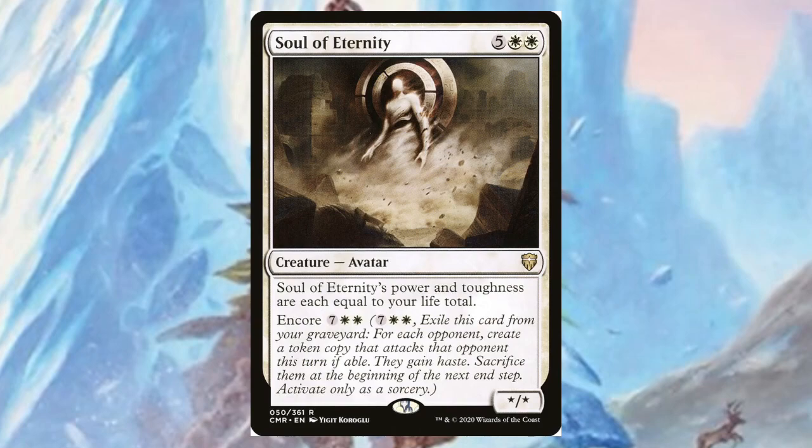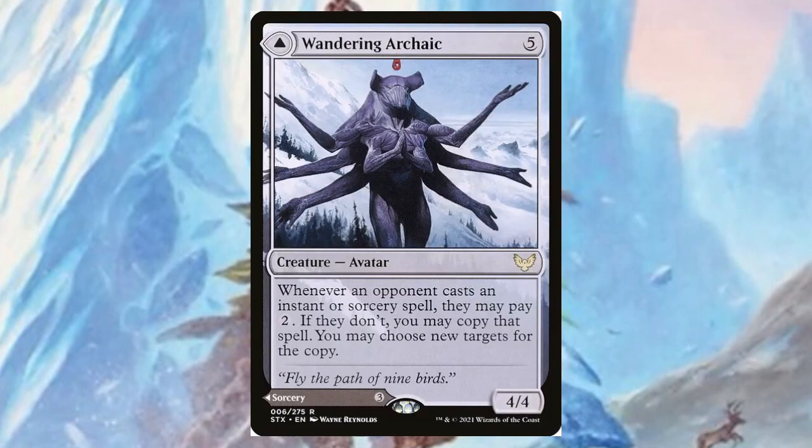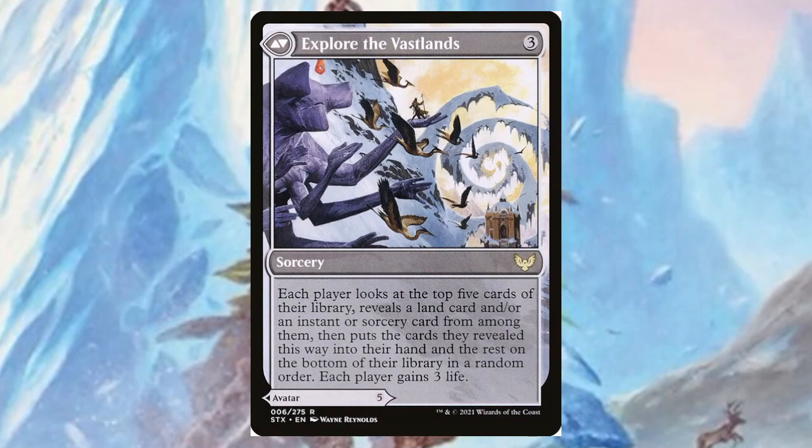Wandering Archaic — for five mana, a four/four. Whenever an opponent casts an instant or sorcery spell, you may pay two; if you do, you may copy that spell and choose new targets for the copy. The back side, 'Explore the Vast Lands,' costs three mana: each player looks at the top five cards of their library, reveals a land and/or instant or sorcery card, puts those into hand, and gains three life — not bad.